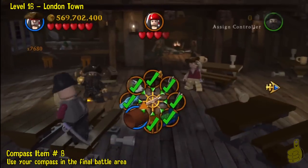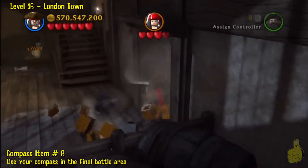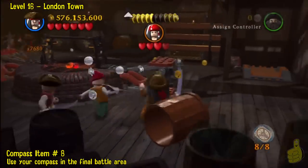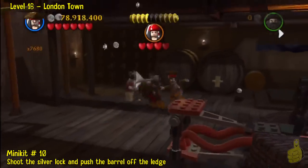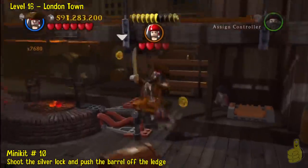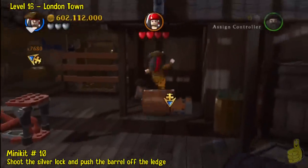So we have one more compass item and one more minikit to snag in this next room. You already have this compass item from completing the story — I guarantee it — but we'll show it to you visually anyway. In the back right corner, we're going to find the spot where we place the barrel. She goes upstairs and there's a minikit finder icon flashing over there as well. We'll use the barrel and put it into place.